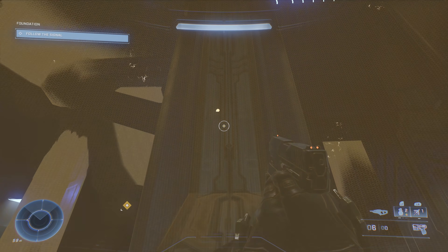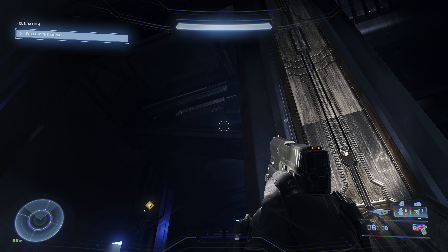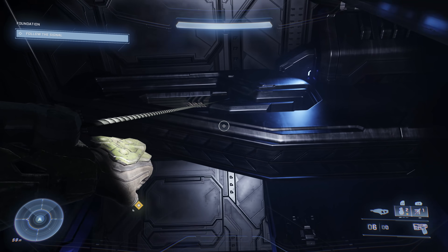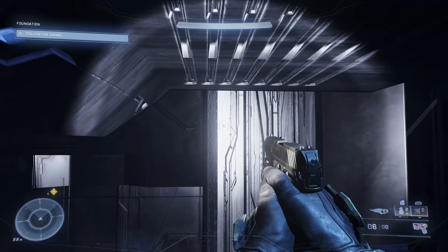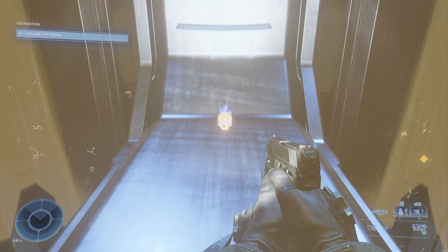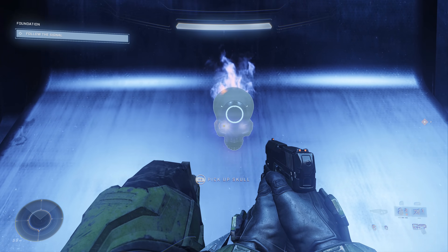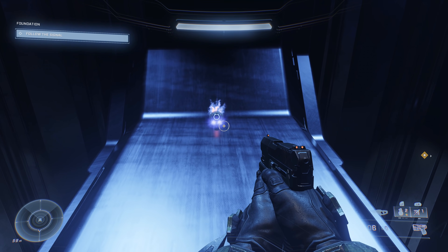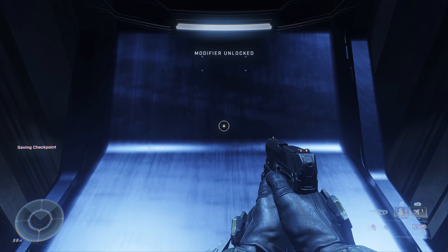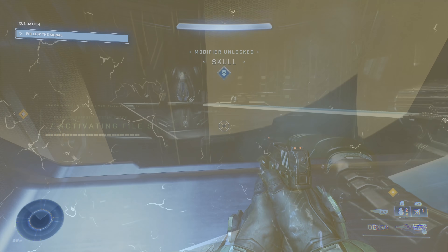From the top of the first column you can grapple to the first rafter in the room, which has the Cowbell Skull on it — you can use your scan function to see it highlighted. Watch out for the giant gap in the middle of the floor; if you miss you might fall, but you'll respawn at your last checkpoint and can try again. Grab the skull as you grapple up. Tip: turn on your flashlight if you're having trouble seeing exactly where to go.